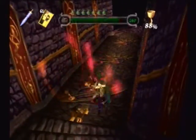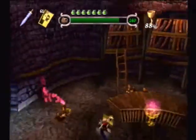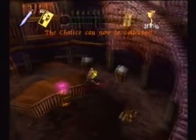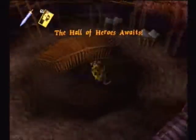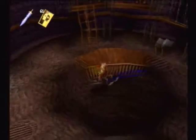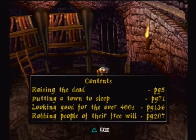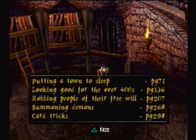There was an imp who's trying to steal my sword — there was another one, but I'm not going to let him. Here we get the chalice, and this is the room where Zarok was in during the opening cutscene. There are a couple of books here. Spellbook contents: raising the dead, putting a town to sleep, looking good for the over 400s, robbing people of their free will, summoning demons, and finally — card tricks.